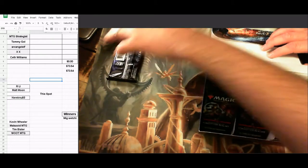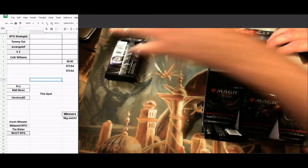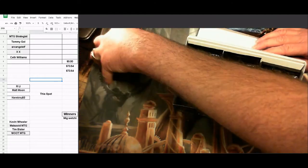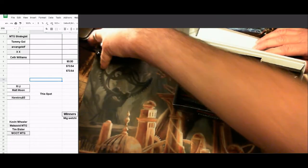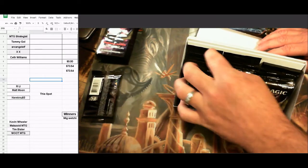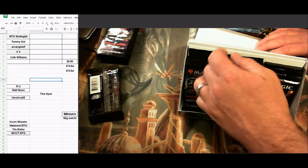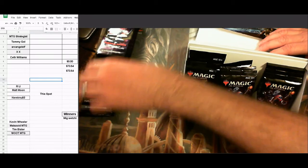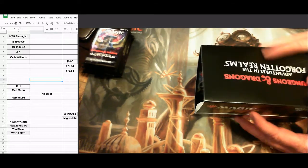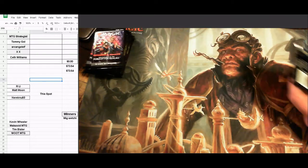This time I'm going to do something a little different. Last time I randomly stacked them around, but this time I'll pull this first pack for MTG Strategist, this one for Tommy Gold, and this one for Archangel Elf. Then XX and Seth Williams — there's stack number one. Now we're going to go backwards so they just go back in order, making it a back-and-forth thing. Let's get into the first pack — we're five minutes deep and no packs are cracked. I talk a lot.